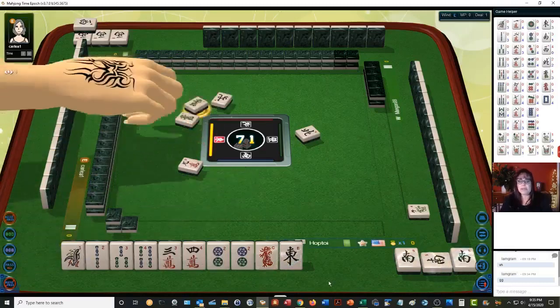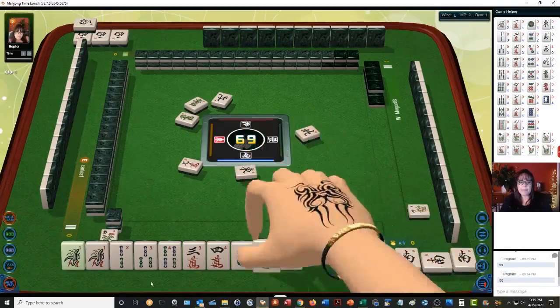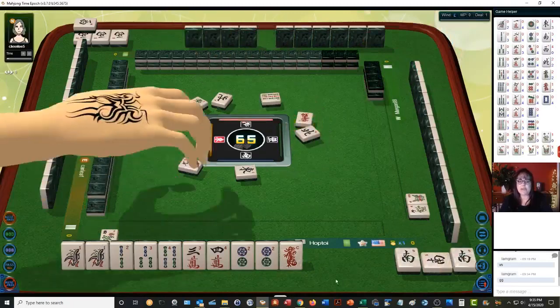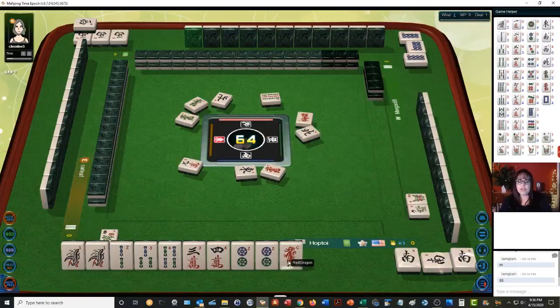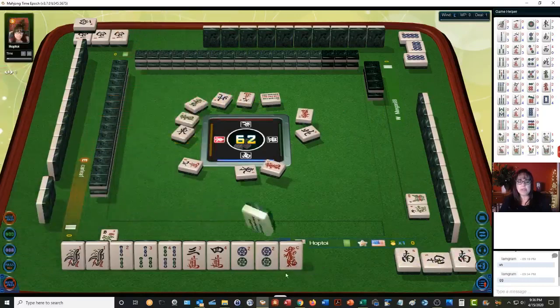Seat wind pung — the seat wind as our value. East wind — we have a pair now with the one bam and a two-three-four chow. We're one away from ready. We have a three flower and we're in South seat so we won't get value there. We're going to try to win as quick as we can, so if a one bam or two dot go down, we'll pung.